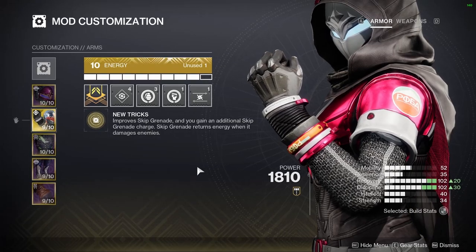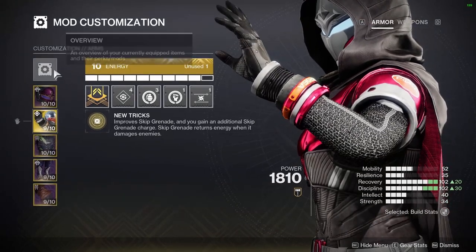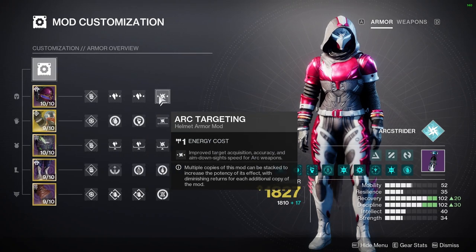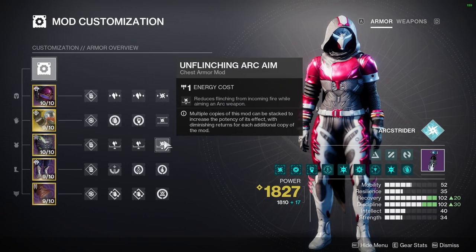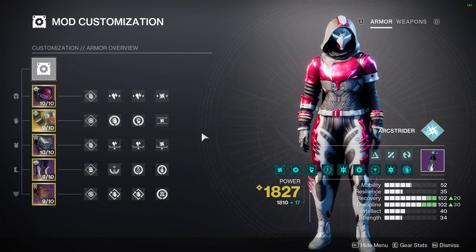These Skip Grenades will also be jolting because we have an extra fragment in our kit that helps us use jolting nades — I'll show you that later when we get to our Arc 3.0. But let's finish off talking about these mods first. I have some Stasis Targeting, some Arc Targeting, Stasis Unflinching, Arc Unflinching, and then some Arc Dexterity so we can pull out that sidearm a little faster in the heat of the moment.